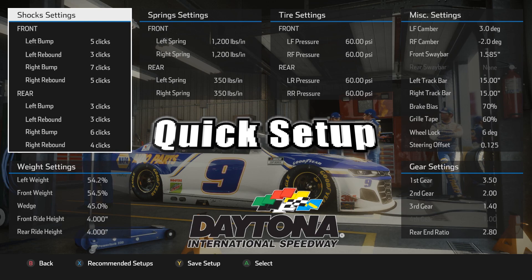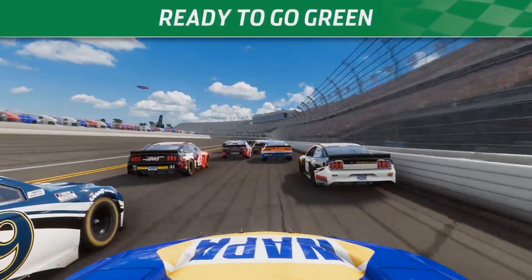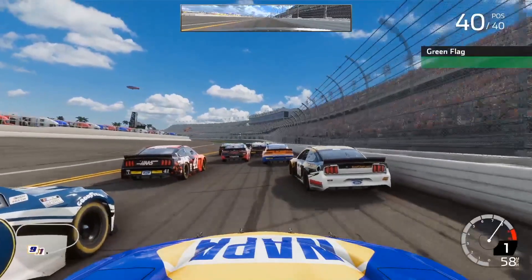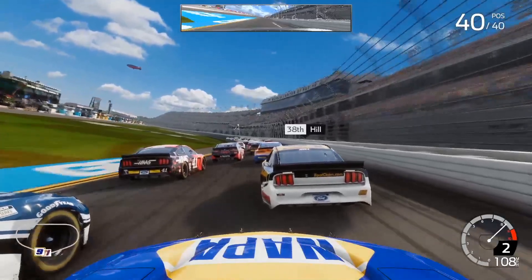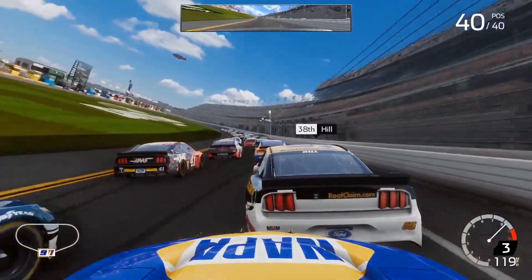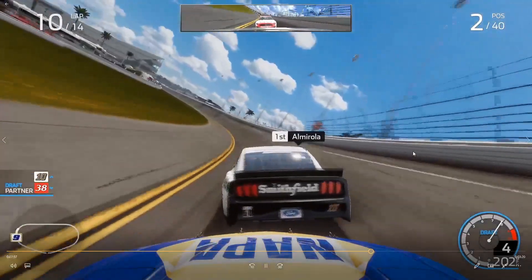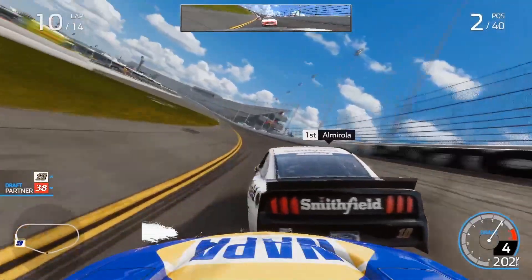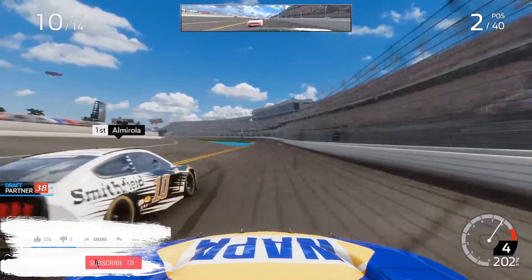I've set this car up to be a long run car. It doesn't really get to optimal performance until about lap five, and the first couple of laps there's a wee bit of a handful in traffic. You've just got to be a bit ginger and ready for the rear end to be — I wouldn't say loose, but just a little bit unstuck. It takes a wee bit of skill to hang on to it. But as you can see here it only took me just over 10 laps to go from 40th position all the way to the lead.